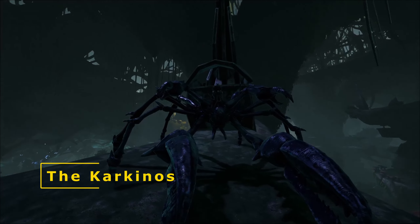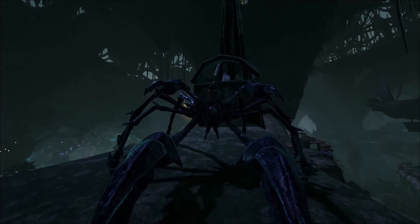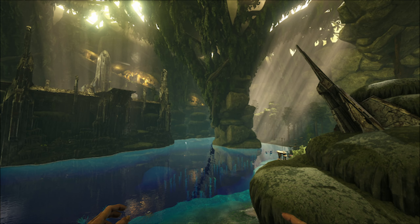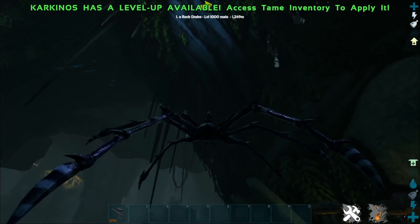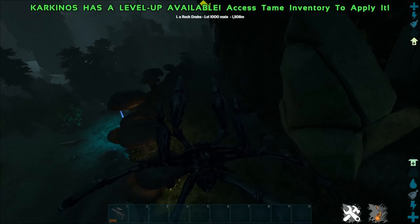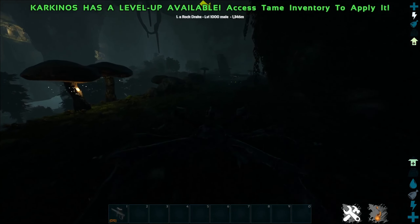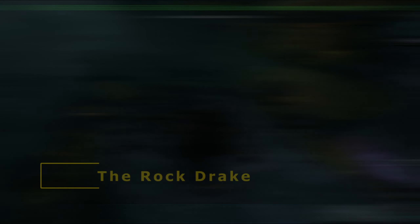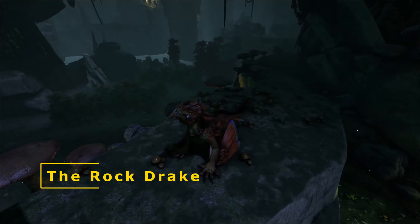Coming in at number two is the Carcanos. This is tamed with a cannon and you usually use a trap. It dwells in many of the rivers of Aberration and has quite a few abilities. Firstly, it has a very high jump which is useful for traversing Aberration's very steep cliffs and harsh environment. Its main ability is that it's able to absolutely launch creatures.